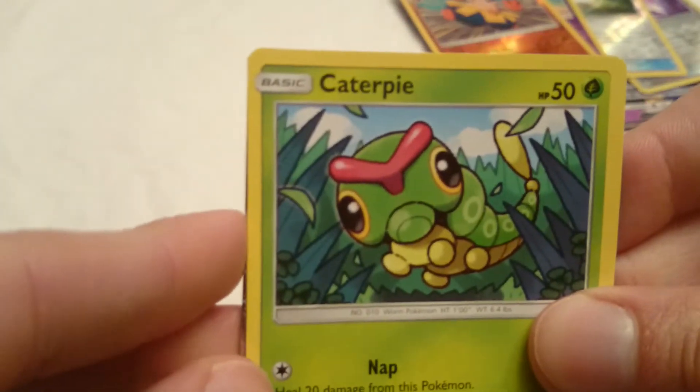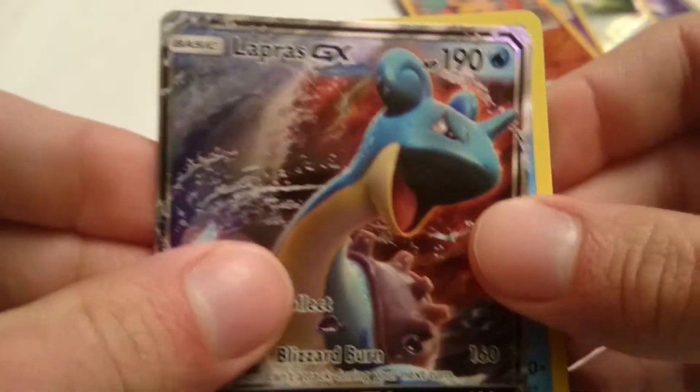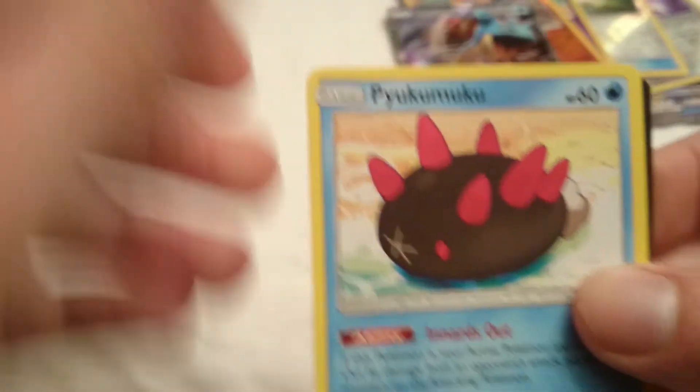Last pack. Can it be something good? Can it be greatness? We got ourselves a Caterpie, and a Lapras GX! Awesome. And a Pukumuku.